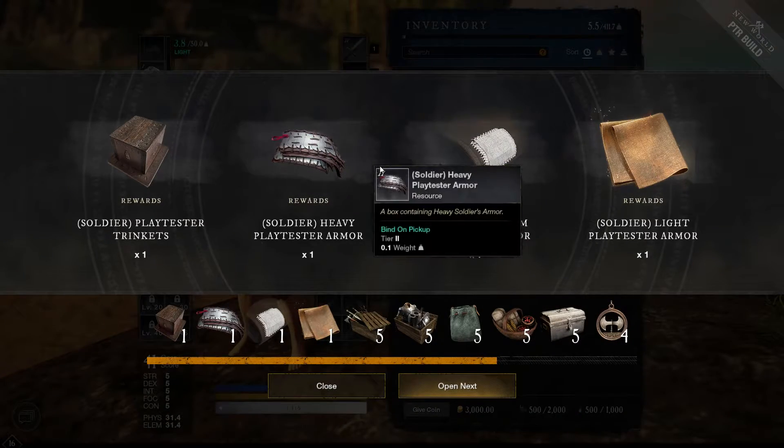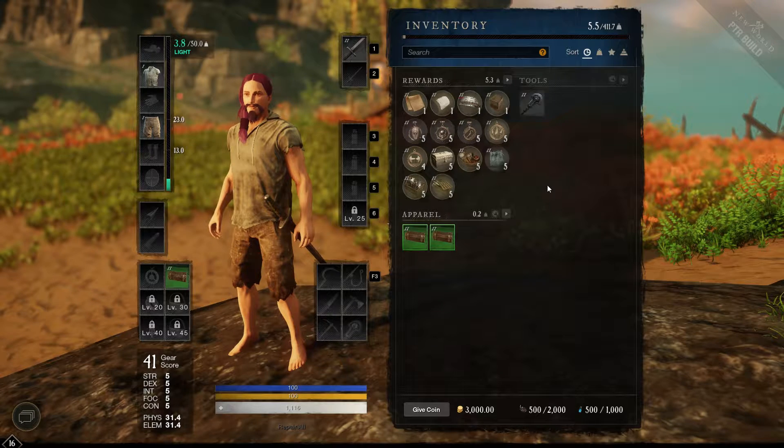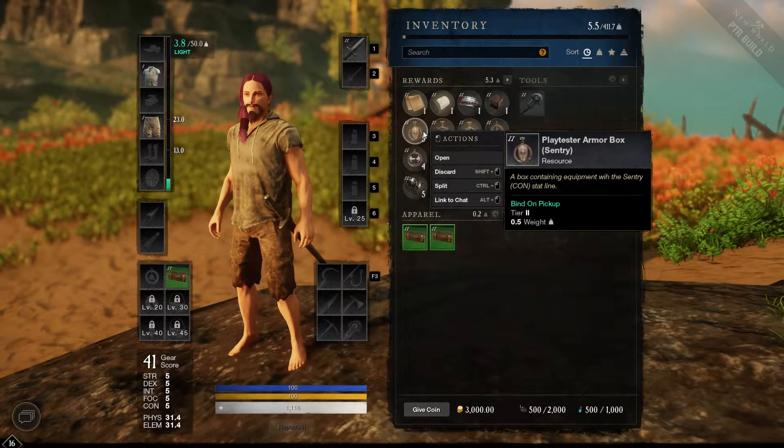So this unlocks a whole series of things for us. Neat. I didn't get any gear. So let's look at Sentry. Let's open one of these.